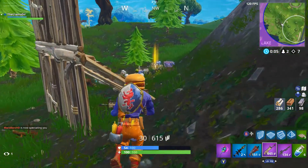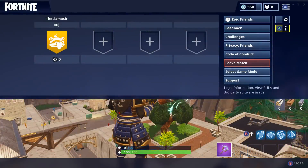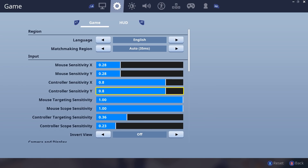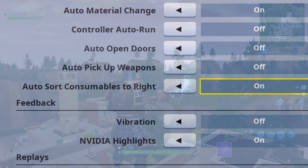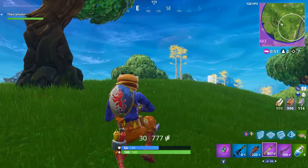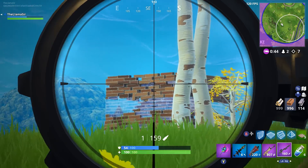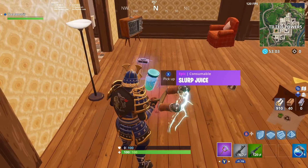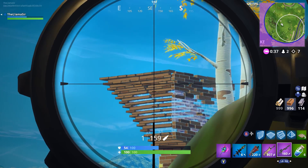Moving on to a new setting that was sneakily added — the auto sort consumables to right setting. To turn it on, go to the gear icon and scroll all the way down to the bottom of the control options. You can then turn on the feature that says 'auto sort consumables to right.' When you pick up consumables in-game like shields or bandages, they will automatically go to your rightmost slot, keeping your weapons on the left. It mainly helps at the beginning of the game when you're trying to get loot. It doesn't affect anything if you have a full inventory, which makes sense.